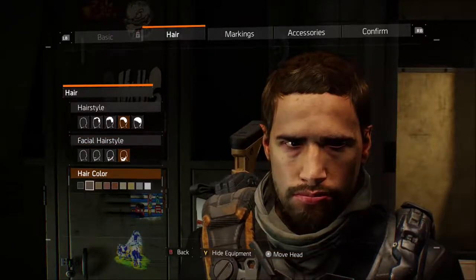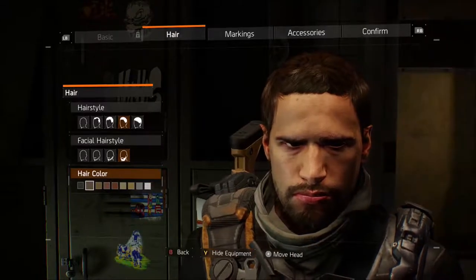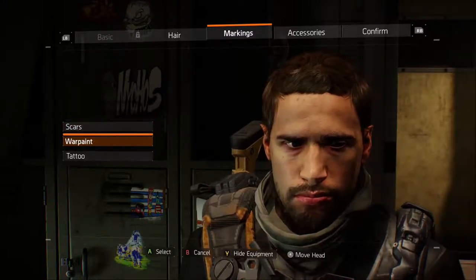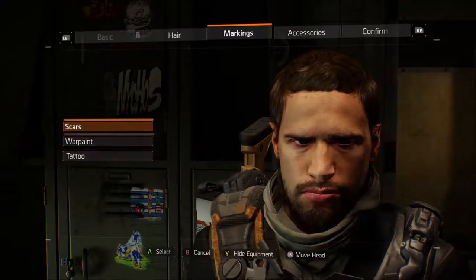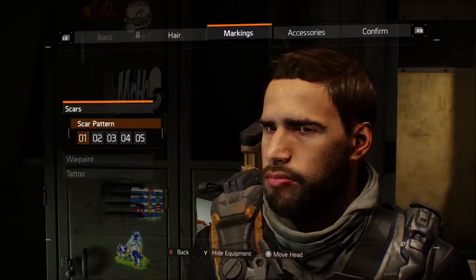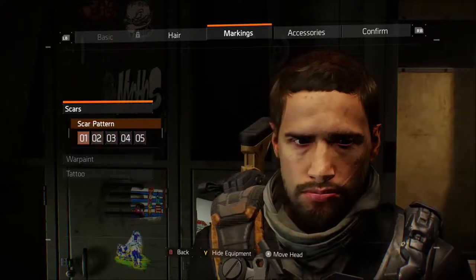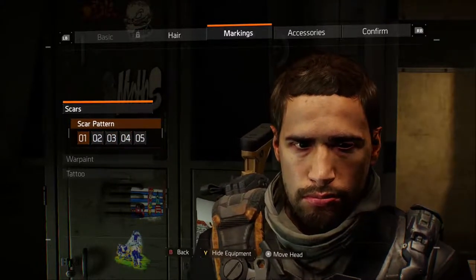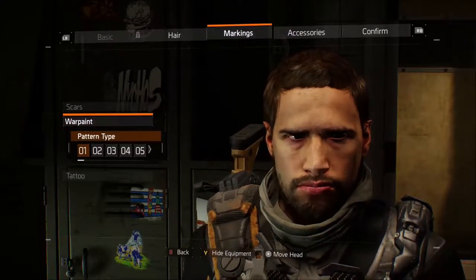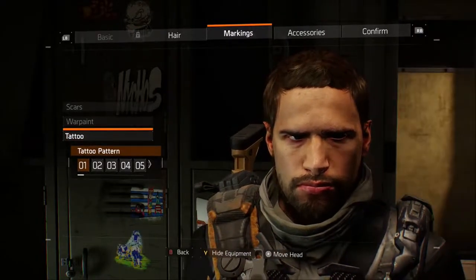You can even go back and change your hair color — maybe get some highlights while you're out there saving the city. Then there are markings, scars, war paint, and tattoos. I've never been one for all of that in games, but all the different options exist. If you want to add some role-playing flavor, say maybe he got a little roughed up in the course of his tour of duty in New York — war paint, tattoos, all sorts of things. Definitely a lot of people do like it.